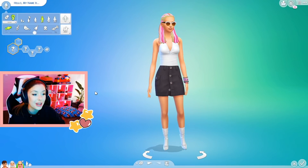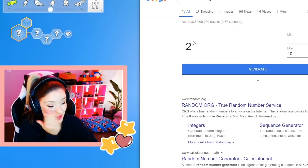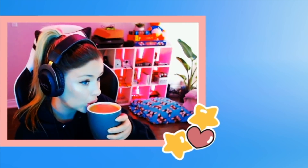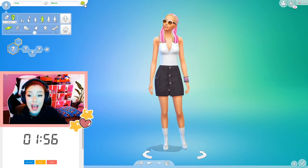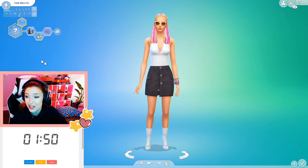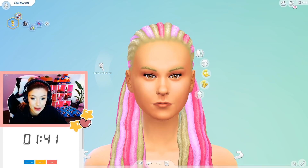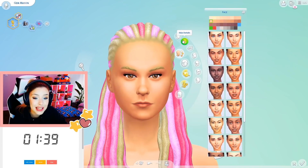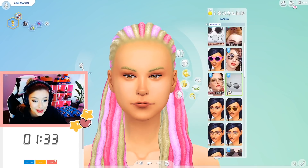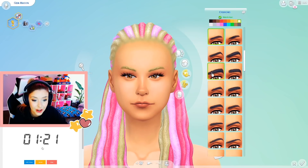She looks cool — like she would be a townie who gets famous or something. We're going to generate again and we get two minutes. Okay, two minutes on the clock. What is your name going to be? Jem Mason. She is a slob, a maker, and a genius. I'm going to keep her skirt and remove her glasses maybe. Let's give her some skin details — okay this is my favorite one. Definitely going to give her some lashes, these are my favorite lashes.